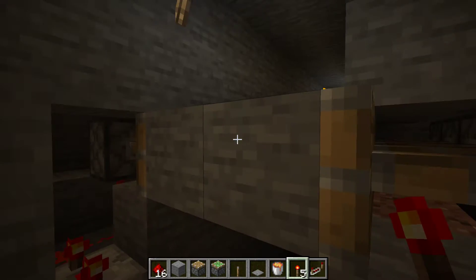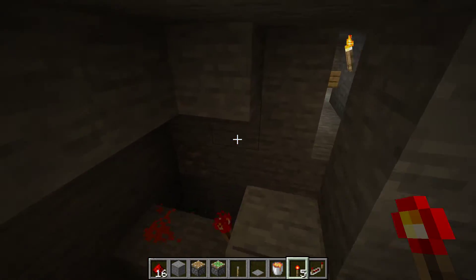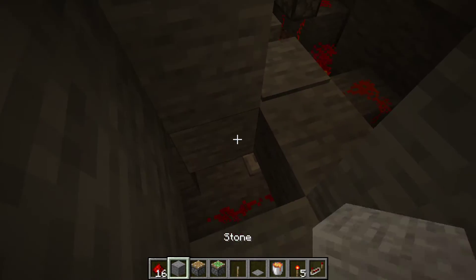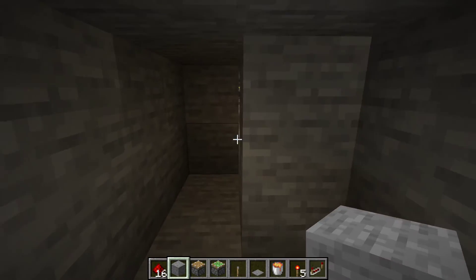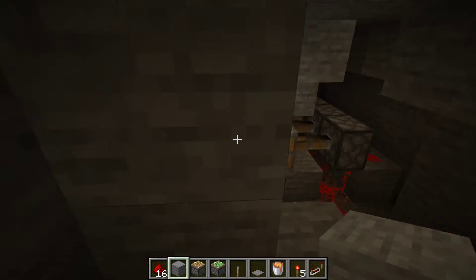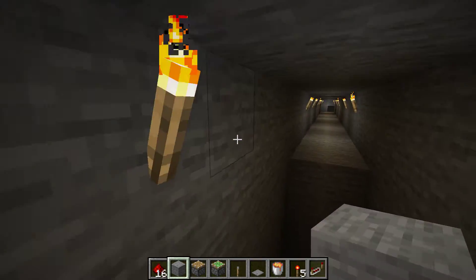Obviously if we didn't have these repeaters it would automatically open up and there wouldn't be enough time for the person to run over this point and fall to their doom. There is a reason why we've put this little gap here — when you're running here you can hardly see the pressure plate, which is great. So by the time they've walked over it, it's too late. The gap also slows them down a little bit — you want them to basically stop and then try and keep going.